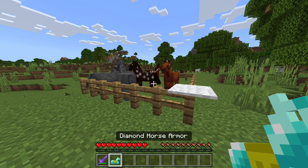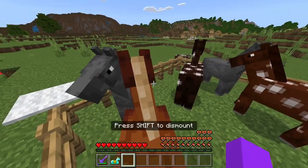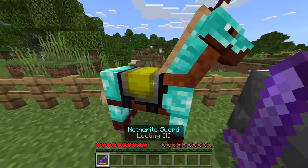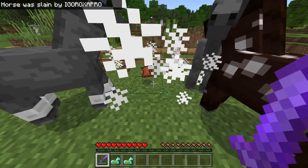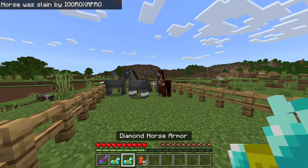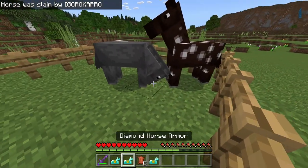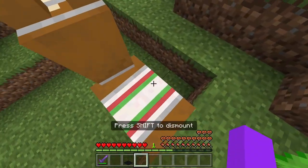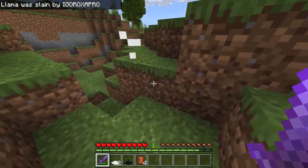This duplication glitch allows you to duplicate any type of horse armor. What you'll want to do is tame a lot of horses, then select a random horse and place the horse armor onto the horse. Once you have done this, you'll want to unfortunately kill the horse. And as you can see, off the first try, I already have 2 diamond horse armors. You can repeat this again — as you can see, I already have 3. The same method works for carpets and llamas: the llama has 1 carpet on and after I eliminate it, it drops 2 carpets.